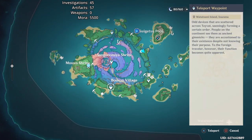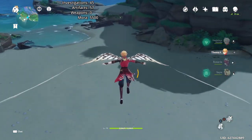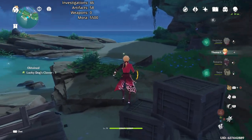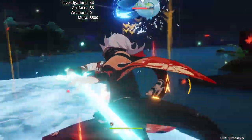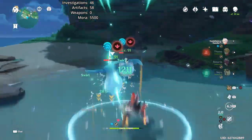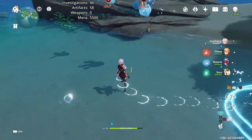This next set of investigation points on Watatsumi Island is complicated by two Hydro Specters. They are very hard to avoid, and they will follow you as the four investigation points are spread out. Once you've activated the two Specters, it may be easier to fight them than to try and avoid them. The trick to these Specters is to avoid letting them use that pulsing water move near themselves or each other — otherwise they'll heal a large amount of HP. If you think they're about to use that move, stay a little bit away so you can try to get them to use it on you and not heal themselves.